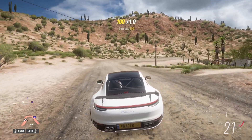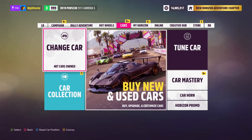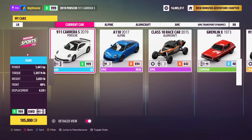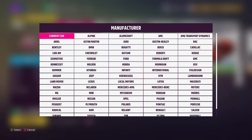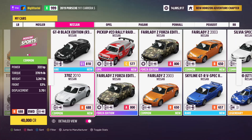Let's get straight to the method. It's very simple. First thing you guys will need to do is go and find this car. You're going to search for the Nissan manufacturer and find this Nissan 350Z — it's the Forza Edition.